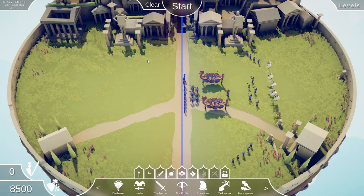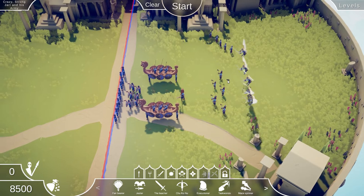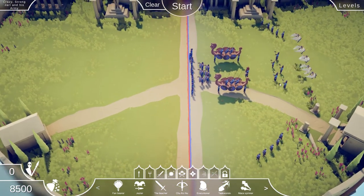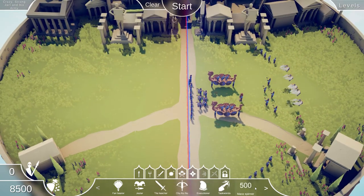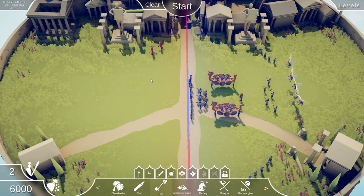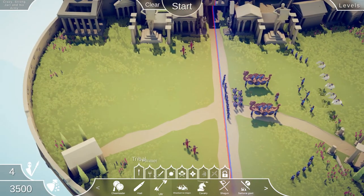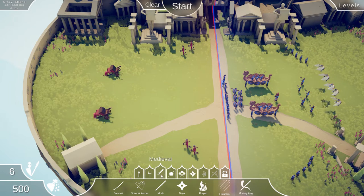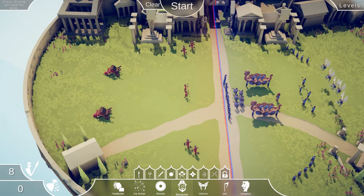8,500 points. Crazy Strong Jarl and his army. Uh-oh, that's pretty scary. I hope he doesn't have any buff stats or anything - I don't know if you can do that in the mods yet. You know what we're gonna do - we're gonna go right back to the Ullrs. This time I think two watches might be in order here to take out these Viking ships. And then let's just throw two Berserkers in there. Why not? See how this does.